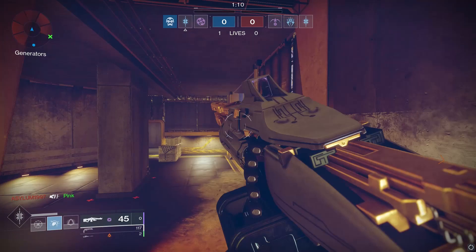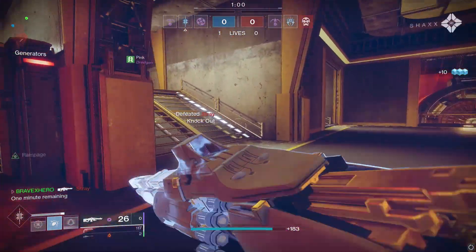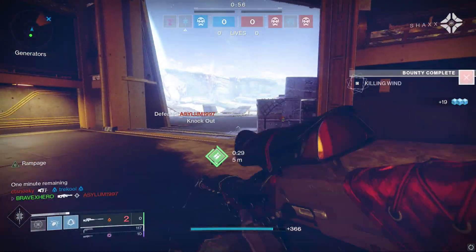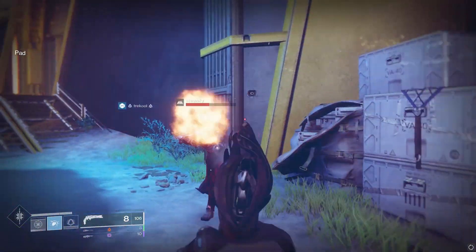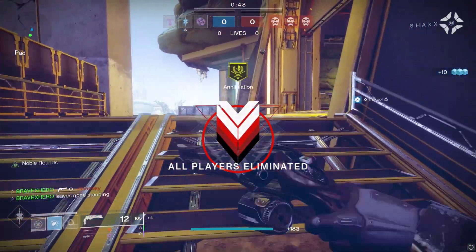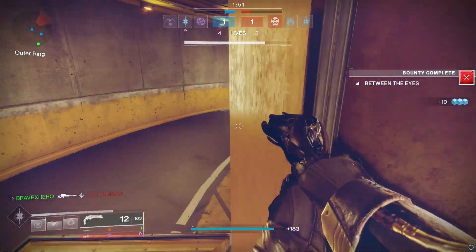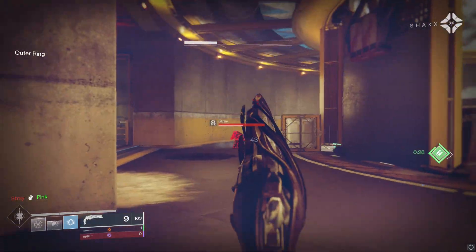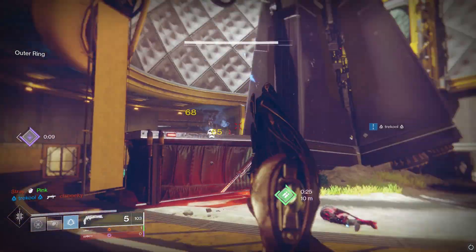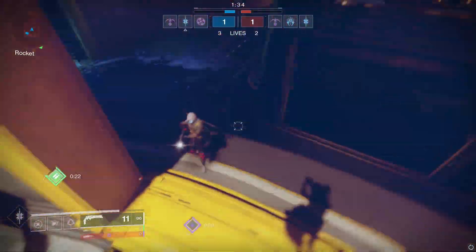Tip number three: don't be scared of supers. We've all seen those unstoppable Titans or Dawnblade Warlocks just throwing swords. You can easily beat a super with a simple team shot — supers are not tanks anymore. Allowing a super to play the field can cause you to lose map advantage or lose lives when it can easily be avoided by two players focused firing. Keep in mind your enemy may utilize a super to secure power ammo. Supers will eat lives — if you let a Smash Titan run around the map, it'll push you away from your spawn advantage or you'll lose power ammo.